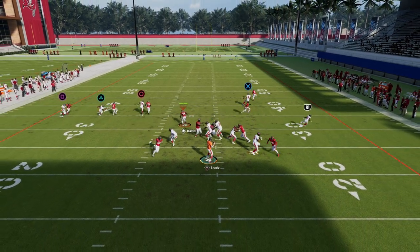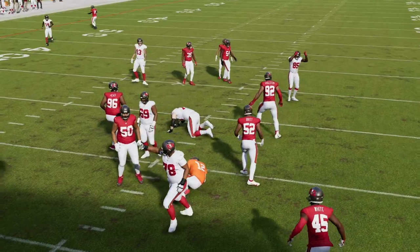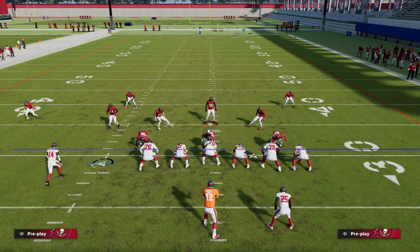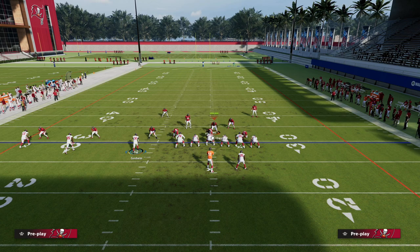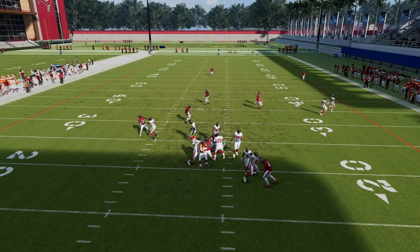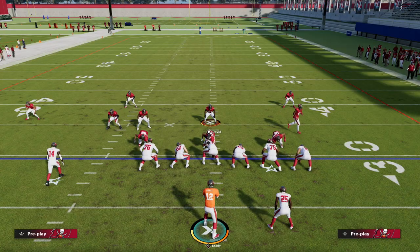One last setup I want to show you from a blocking perspective — I'm actually going to block eight. I'll block my running back and motion this wide receiver to the right side to block. He does pick up that right side, and we're actually able to pick up the left side pressure as well. I'll say that's not 100% consistent, but it is something you can try.